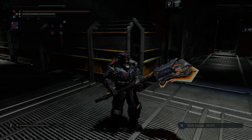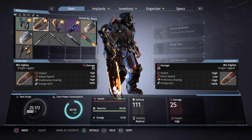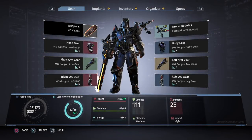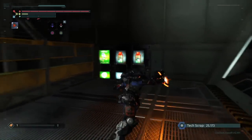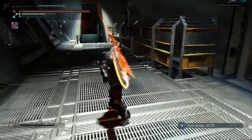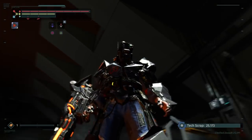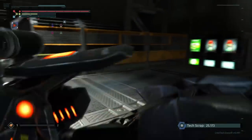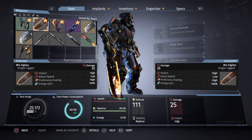The next weapon is the MG Vigrails. This is a single rigged weapon — it has a medium attack speed, kind of like the PAX weapon. The R2 attack is the same as the Vigrails, and then there's another fire kicking attack. Not one of my favorites either — I don't like single rigged weapons, but I'm hopefully going to do a playthrough on them. You've got the flame effects coming off it and a glow around it — pretty cool. Kind of like the PAX weapon.